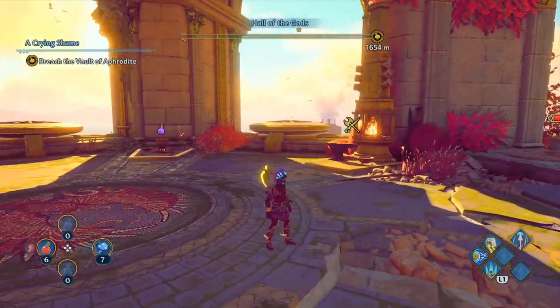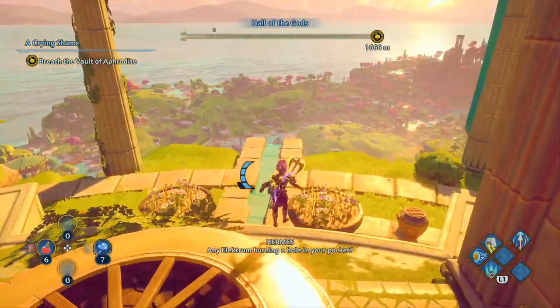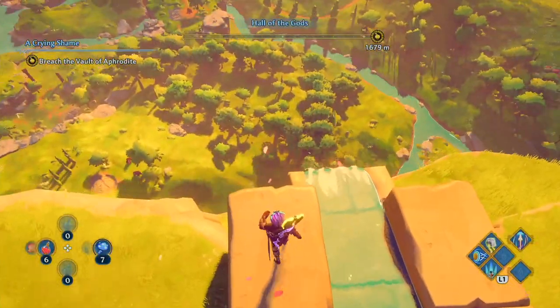What's good, YouTube? Back with another video. Today I'm gonna show you a quick easy way of how to farm health potions. Pretty much all you gotta do is start at the Hall of Gods where I am right now, go toward the south side, and then you want to focus where these trees are.